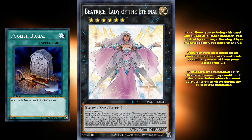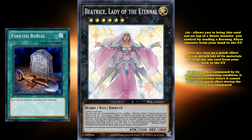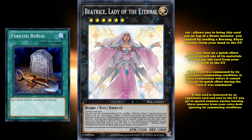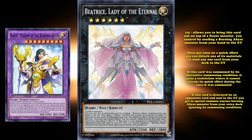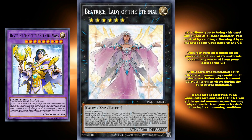But if this card was summoned by its alternative summoning condition, it gains an extra restriction where it cannot activate its quick effect during the turn it was summoned in this way. Restrictions do count as effects to an extent for the purposes of this video. And finally, its last effect: if this card is destroyed by an opponent's card and sent to the graveyard, you get to special summon any one Burning Abyss monster from your extra deck, ignoring its summoning conditions.